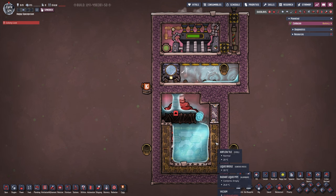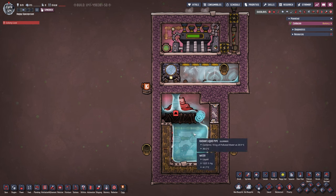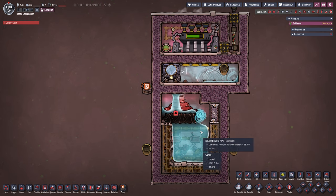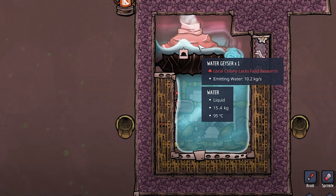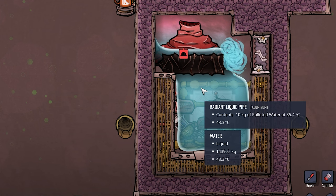The general idea is that we fill it up while the geyser is active — once it becomes dormant we cool it down and then extract the water. It will take a while until it's full. We can see the temperature is slowly and steadily going up, and it will go slightly back down once the geyser stops. And there we have it — it just stopped.